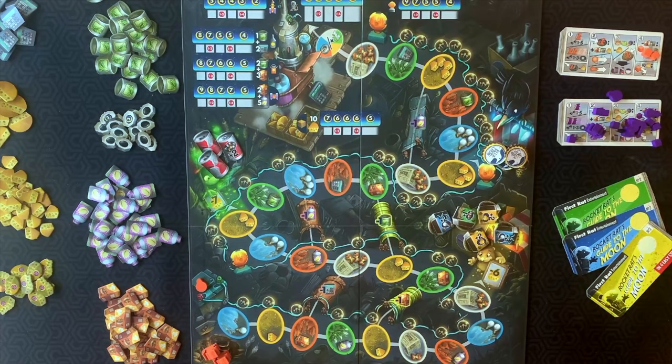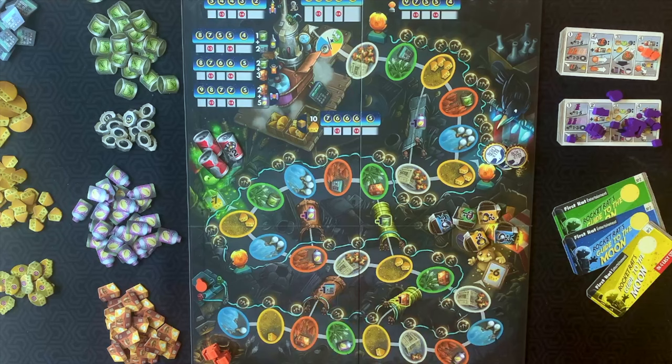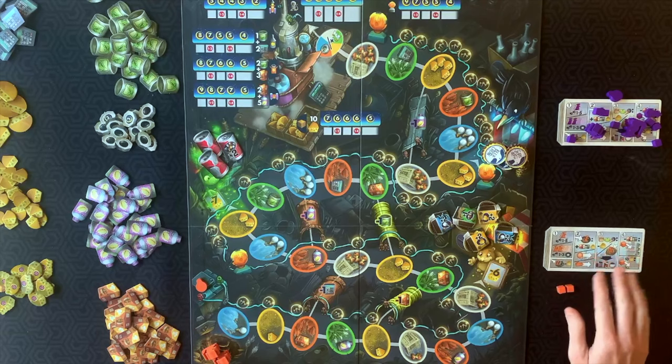Now decide who goes first. The rules say whoever ate cheese last could go first. Once you decide, they take the start rat marker as well as one cheese. The second and third players take two cheese each, and the fourth and fifth players take three cheese. At this point, each player will have some cheese, their score markers, and their player aid all in front of them. This tableau will begin to build as you acquire more resources.